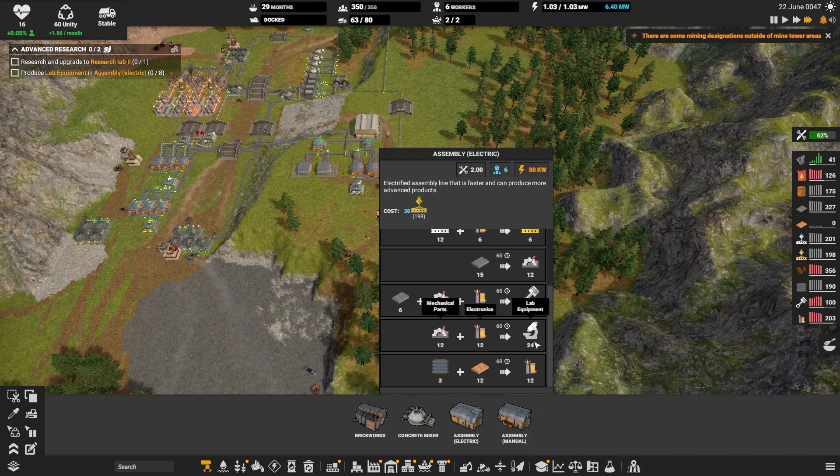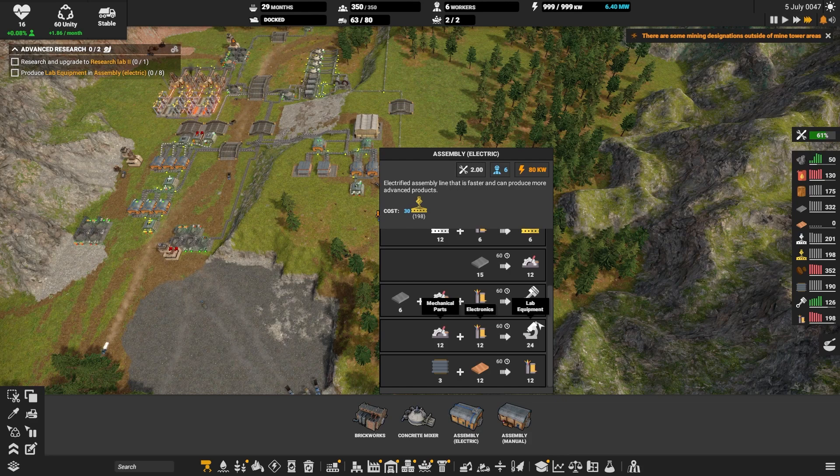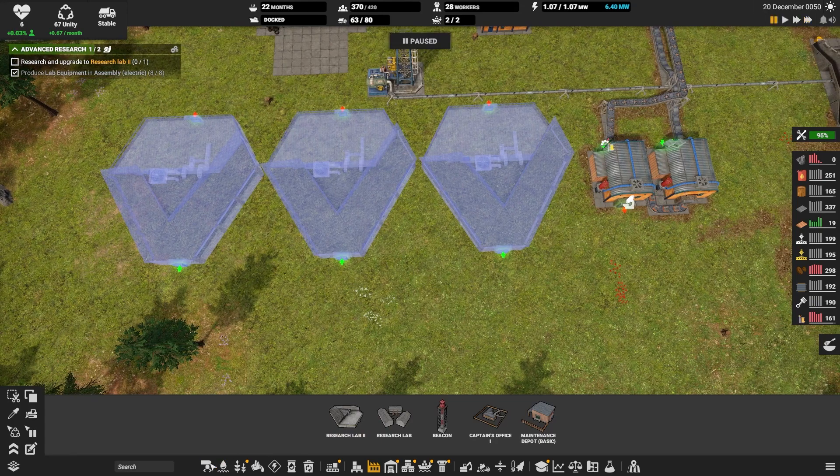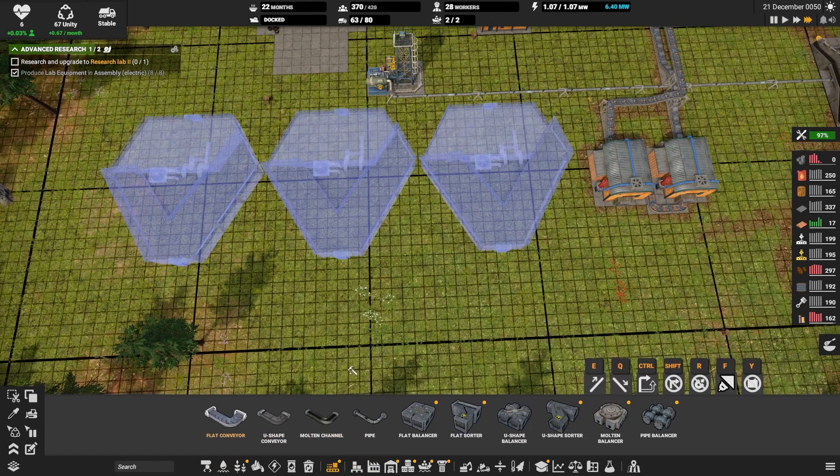The next step was to establish the production of tier 2 science packs. The recipe was very simple — just mechanical parts and electronics, essentially the same ingredients used for maintenance and vehicle parts production, so it was just a matter of building the necessary production chain.